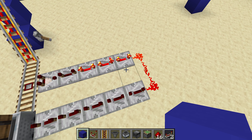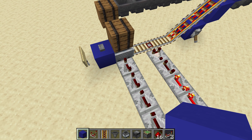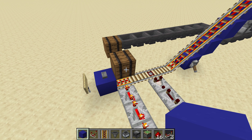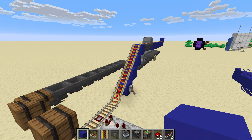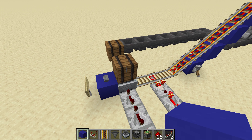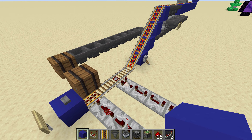I have enough repeaters here to delay the signal long enough that a hopper mine cart will pull a full stack plus six items out of the barrel. Unfortunately, reducing it by one tick makes it only pull 63 items, so it's better to have a little extra than not enough. Once the hopper mine cart is full it stops pulling anyway. Right now it's only depositing eight items, so it comes back, pulls eight items, goes again, and then the signal finally reaches this powered rail and sends it back out.